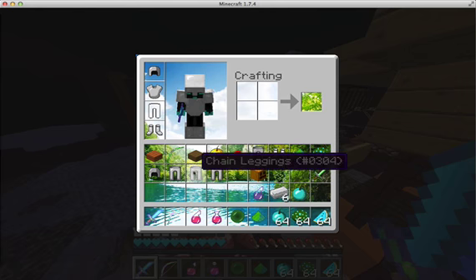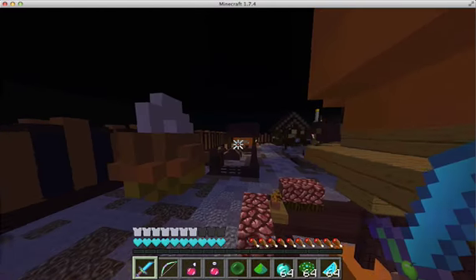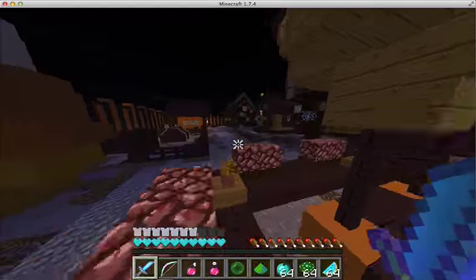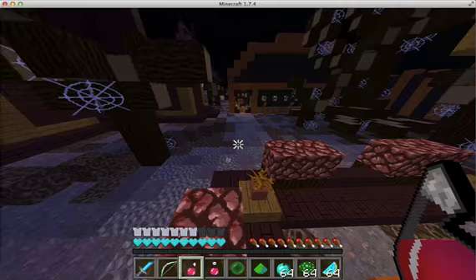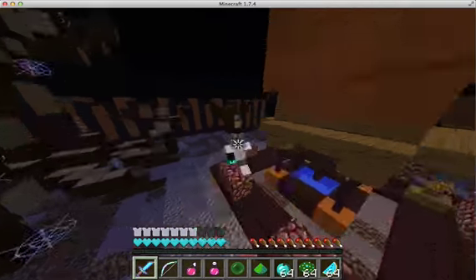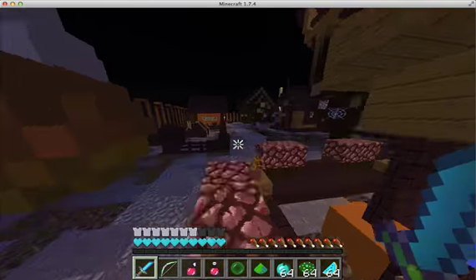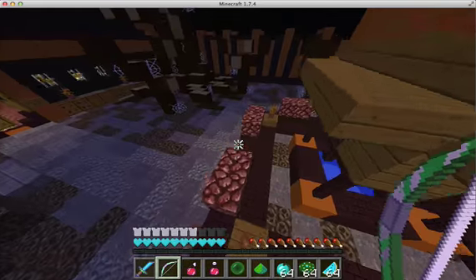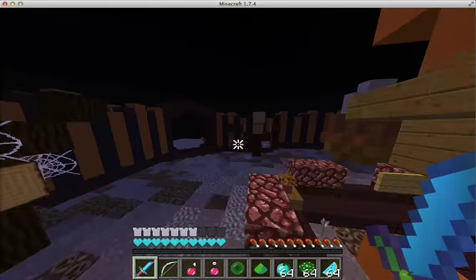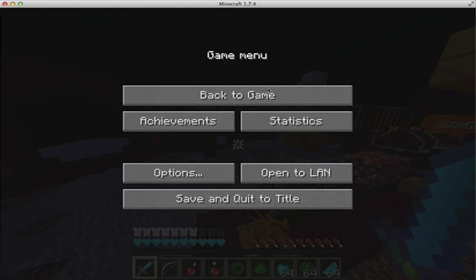That's actually really nice. It kind of adds a nice feel. Oh wait, I have to do widgets still — so yeah, that's what we've got so far: a nice inventory, blue hearts, and the new crosshair. I'm going to open up widgets now.